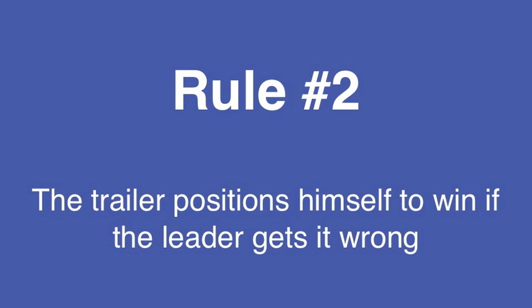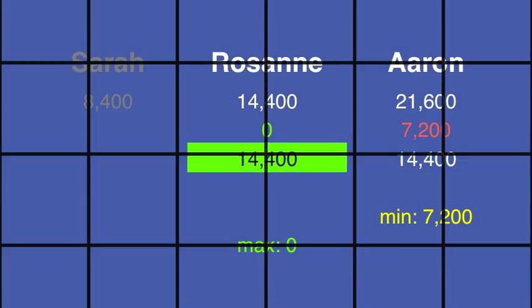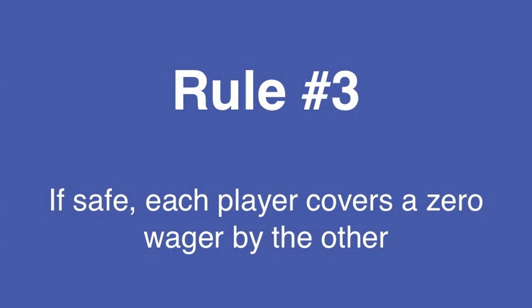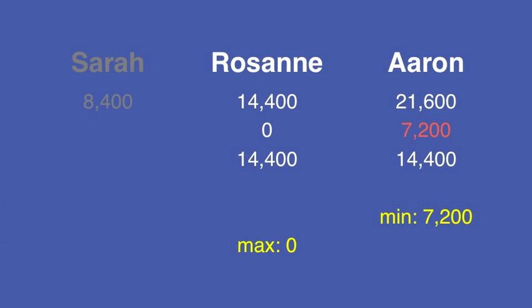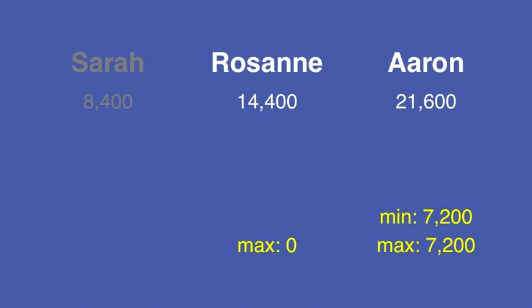Now for Roseanne. If Aaron wagers properly and gets it wrong, the most he can have is 14,400, which is Roseanne's total. So Roseanne can wager no more than zero. Moving on to rule number 3, looking only at Aaron: if Roseanne stands pat, Aaron will need to stay at or above 14,400, which he can do by wagering at most 7,200. Aaron can wager no less than 7,200 and no more than 7,200, so he has to wager that amount.